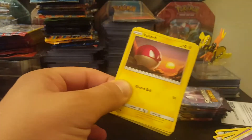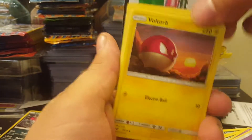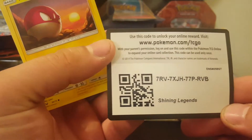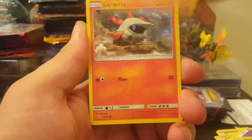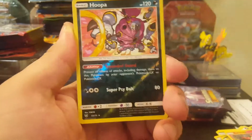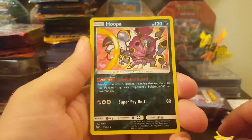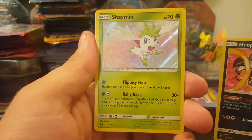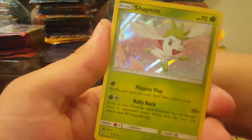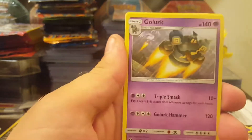Rayquaza is the man. It should be easy to collect the whole set for Shining Legends, which I'm gonna try and do. There's your gold card — Voltorb. Another Litten. Hoopa reverse holo! Hoopa is actually a pretty cool card — should have been a holo. And ooh, Shaymin! Green energy card, an unlisted green energy card.